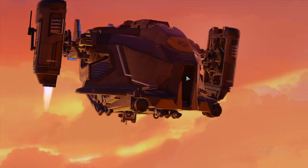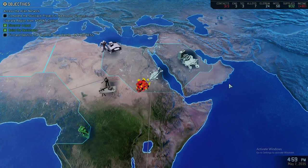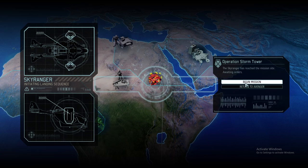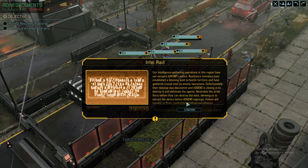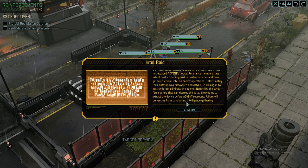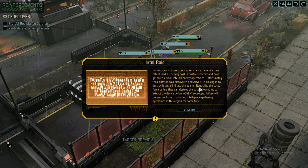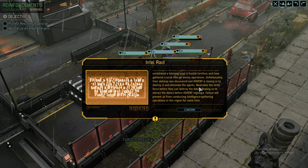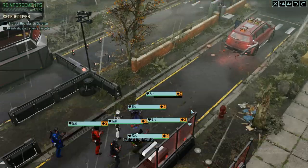Our target is to essentially prevent Advent from killing any of our soldiers, and on the other side kill hopefully all of the Advent — it was said there are 12 to 15. We've landed in the middle of our zone. Our intelligence gathering operations have not escaped Advent's notice. Resistance members established a listening post in hostile territory, but their data cache was discovered. They're closing in to destroy it and eliminate all agents. Neutralize the strike force before it's too late — and that's exactly what we're going to do.